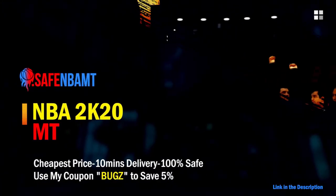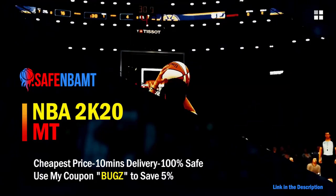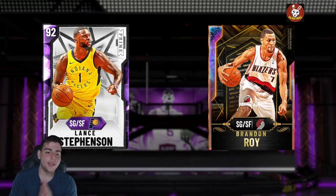If you want cheap, fast and reliable NBA 2K20 MyTeam coins, head over to nbasafe.com and use code 'bugs' for five percent off at checkout. If you want cheap, fast and reliable MT and want to get those spotlight challenges done, hit up my new sponsor dvdj and use code 'bugs' for ten percent off at checkout.